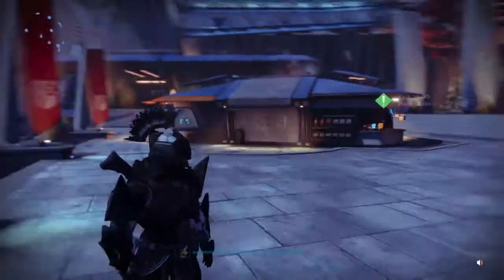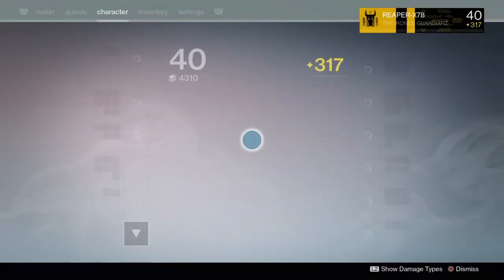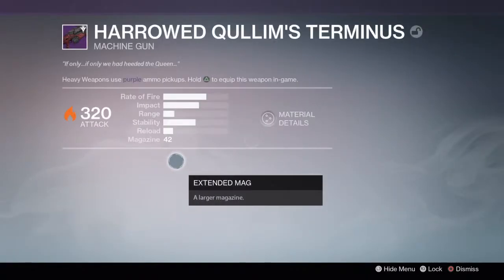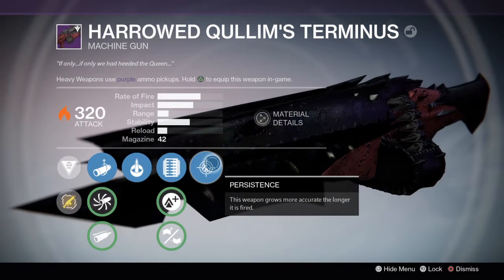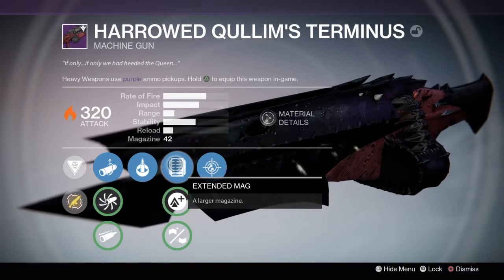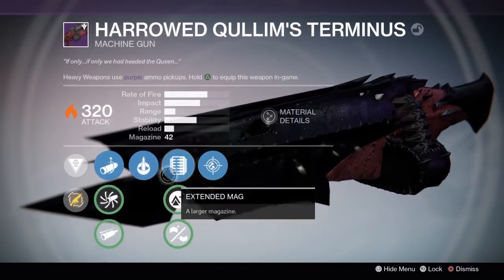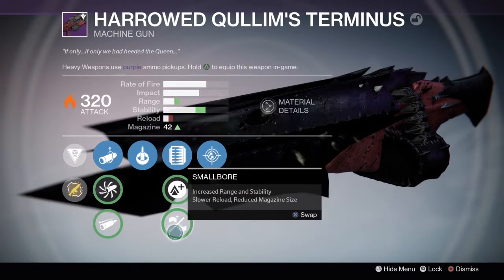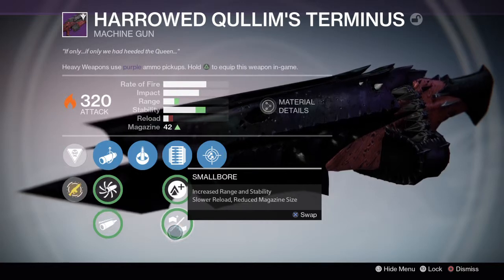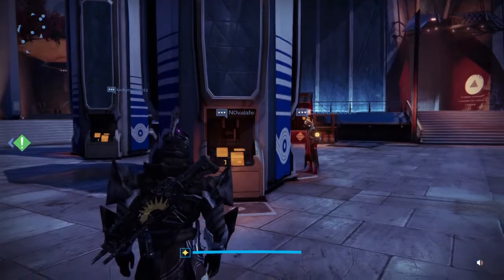So, heavy machine guns — I've had the Raid one for a while. I'm sure most of you do too. The Harrowed Quillim's Terminus — my final perk is Persistence. What I want to talk about is the middle tree with Extended Mag. You can see where the range, stability, and reload are. If you switch it to Lightweight, your magazine goes up. Small Bore will boost your range, boost your stability, and slow down your reload.